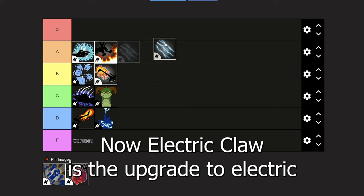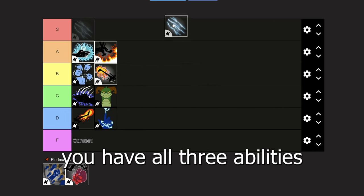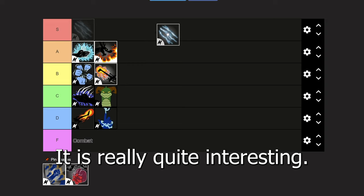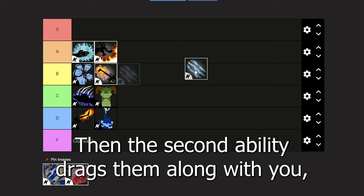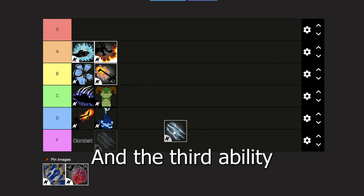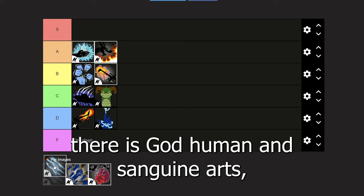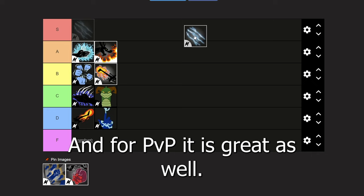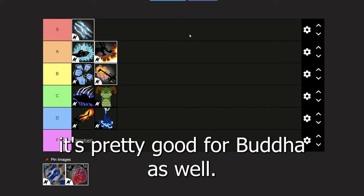Next we have electric claw, the upgrade to electric, and it is a billion times better. All three abilities give you mobility. The first is a little AoE where you scratch and dash through the enemy, good for stunning. The second drags enemies along and explodes at the end, pushing them away. The third slams them onto the ground breaking their observation haki. This is underused now compared to god human and sanguine arts, but it is really amazing — great for farming, great for PvP, and good for buddha since it can click fast. I'll put it in S tier.